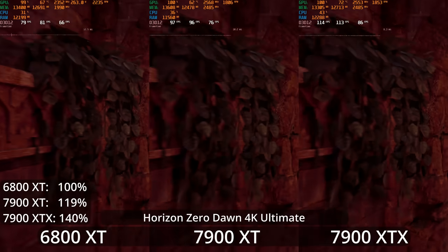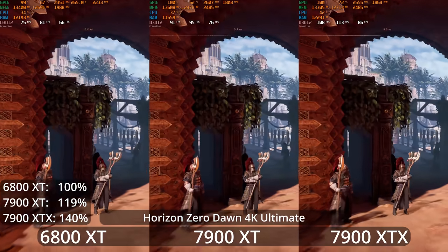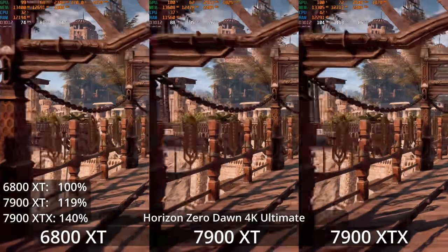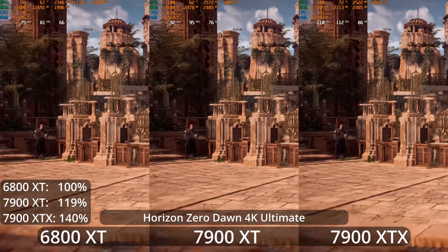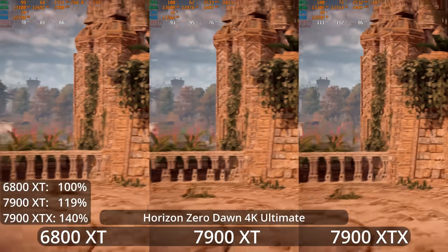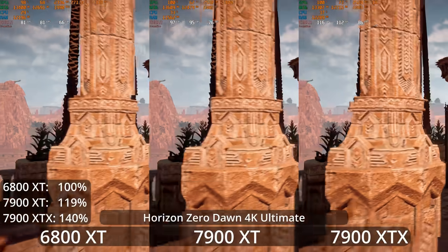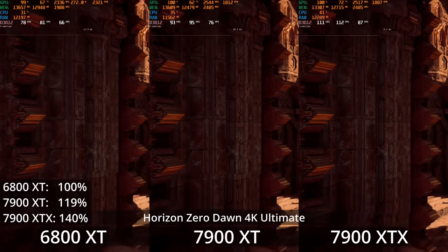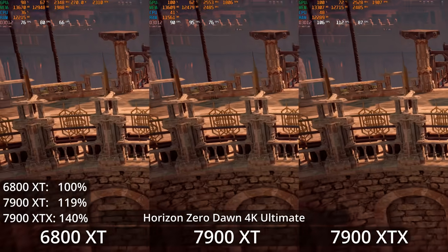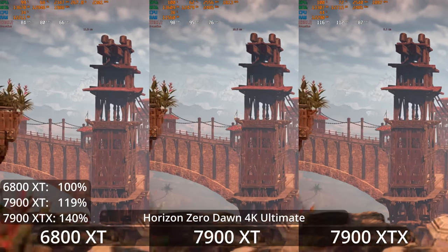I wanted to take a look at Horizon Zero Dawn, similar to God of War — a PS4 original that eventually made its way over to PC. While AMD's 7000 series really liked God of War, it doesn't seem quite as fond of Horizon Zero Dawn. They're performing very well, even maxed out at 4K, with averages around 100 FPS for the XTX and a little below it for the XT. But the 7900 XT is only about 19% faster than the 6800 XT here, and the 7900 XTX is about 40% faster than the 6800 XT.